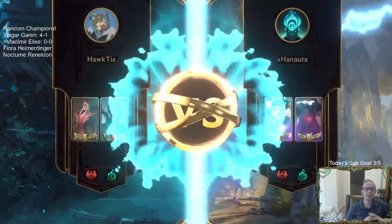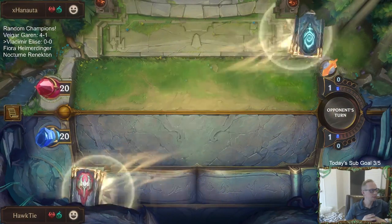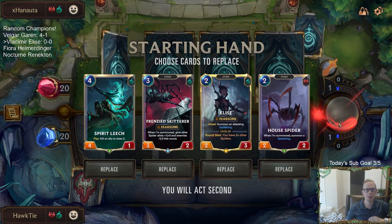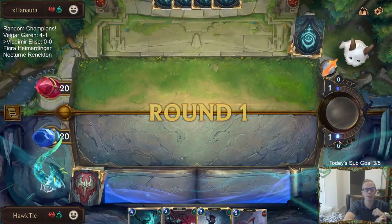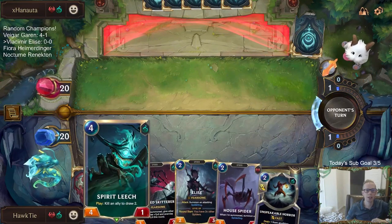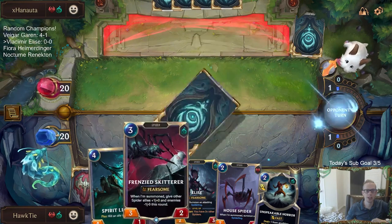We're playing against Draven Scion — the Shadow Isles version. I kind of like the hand we have. There's no one-drop but there's not really very many one-drops in the deck — I think I only have just the one one-mana unit. I'm going to keep this. I like how the House Spider gives me an additional spider to kill with the Spirit Leech.